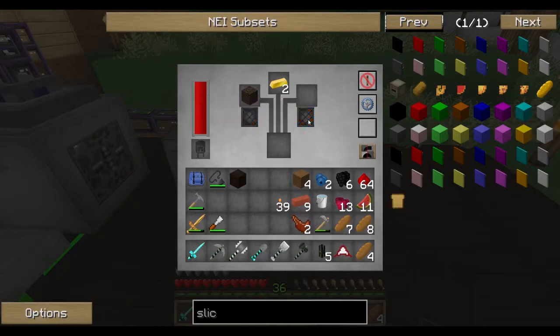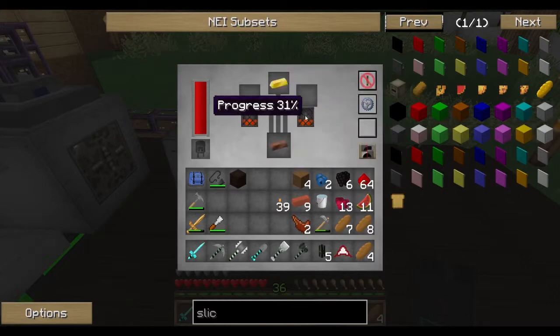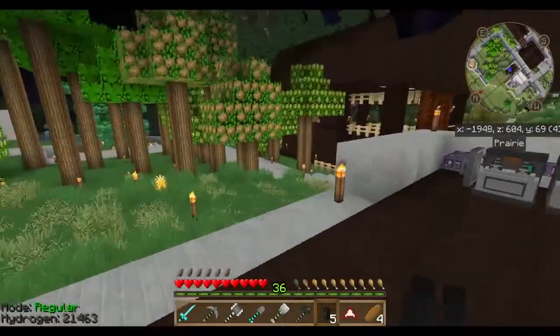87% progress, 93, 97 — whoa, really. It's still going. I'm a little confused here. 62, 66 — come on. I think this is not going to be enough. Let's go get some more soul sand. We have another portal, we can use it.